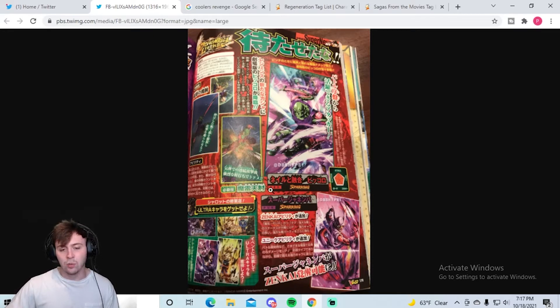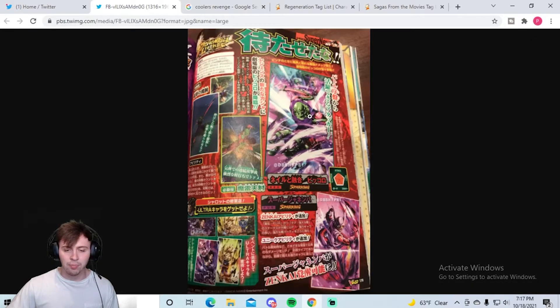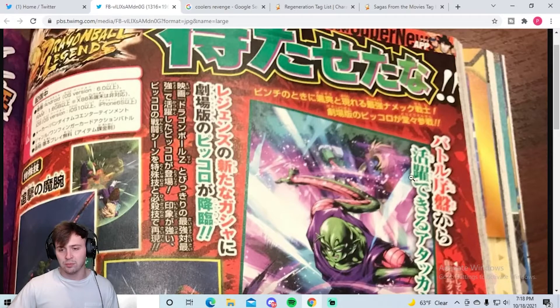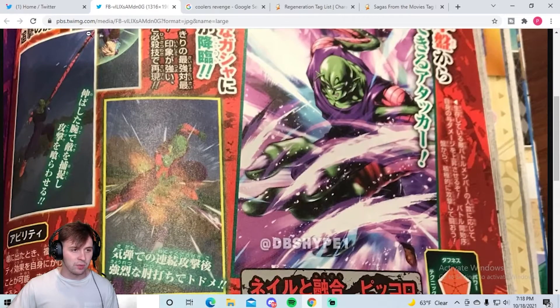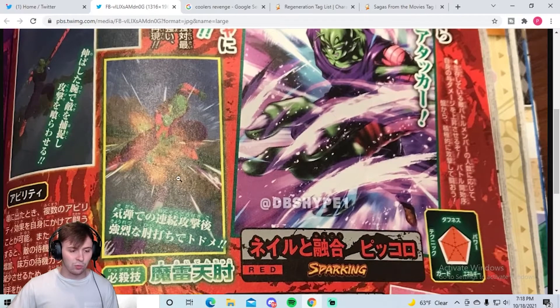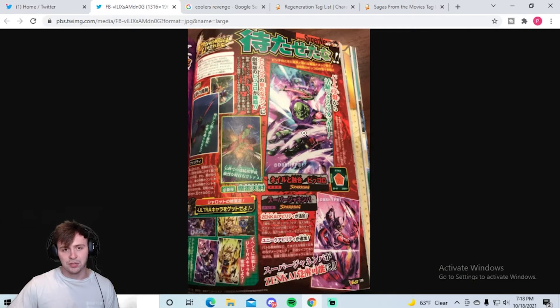The more exciting stuff is we're getting a red Piccolo fused with Nail, which is interesting. He's from the Cooler's Revenge movie — the one with Cooler. Looking at the Piccolo art, you can see Thousand in the background, one of Cooler's right-hand men. You can see Thousand getting beat up as well, Piccolo's arms long and stretchy. There's some lens glare on the VJump page photo, but there are purple legs you can kind of see flying away, so I'd assume that's Thousand getting hit by Piccolo with an elbow or something.